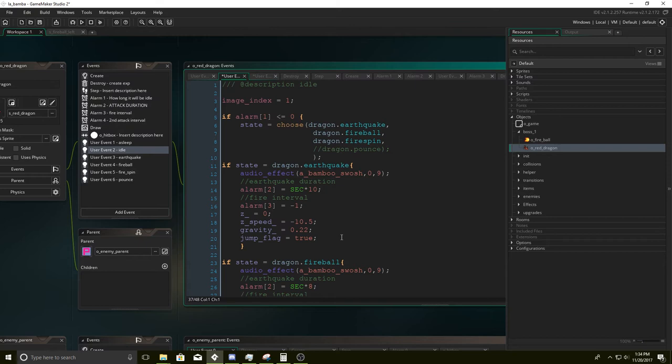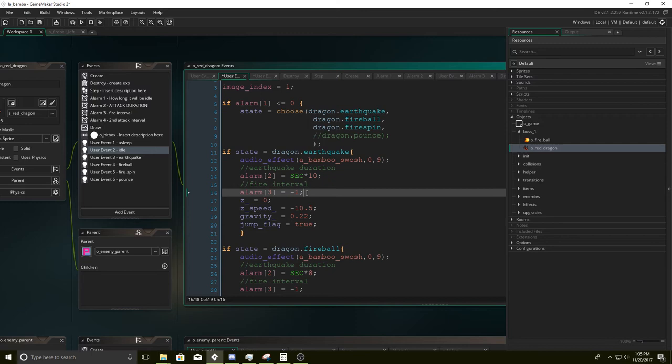The reason it's going to run one of these three is because it sets up important alarms and intervals. For example, when he does his earthquake — remember he jumps straight up into the air — it's very important we play a jumping sound effect. Then we determine how long that attack is going to last. This attack is going to last 10 seconds, so we set alarm to sec times 10. Then we set the fire interval, which determines the interval between each different fire attack.